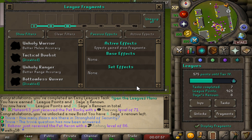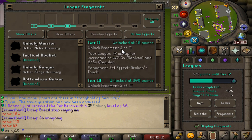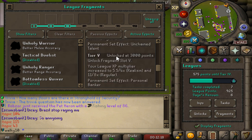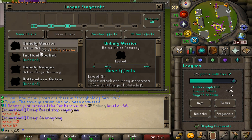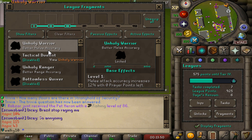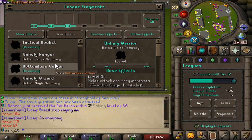If you click on Fragments, that is where you guys will be able to spend your leak points on different tiers. In this interface I'd like to go through the passive effects — spending your leak points, you guys will be able to unlock a bunch of different passive effects all the way to tier 8. There's a ton of crazy effects you'll passively unlock. Then we can see all those different fragments as well as the battles on the left-hand side.